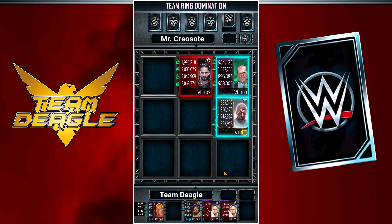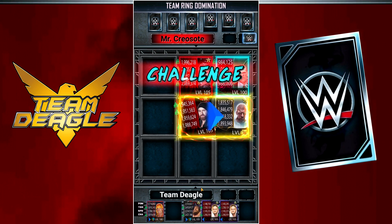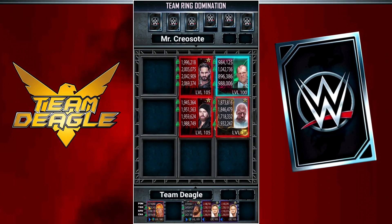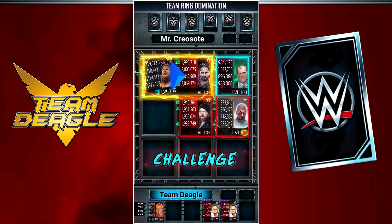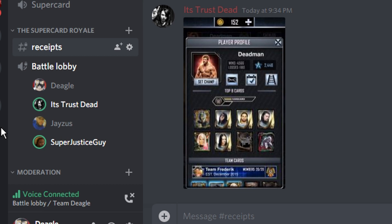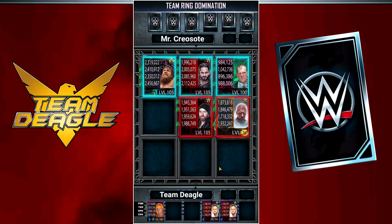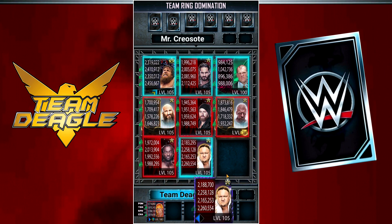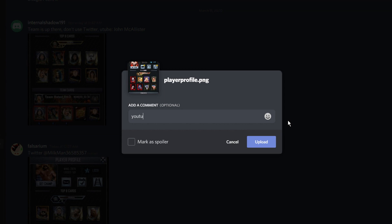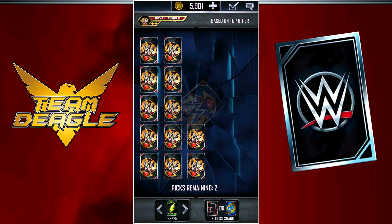Moving on — for anybody not in the WM36 tier who wants a WrestleMania 36 card, you can get one for free as long as you're Titan all the way up to Base Royal Rumble. You can participate in the Supercar Royale show, and if you win, you get a spot on the WrestleMania 36 team for a Team Ring Domination to get yourself a WM36 card. It's basically a show where two lower tier players picked from applications in the TeamDiggle Discord fight it out on YouTube for viewers to watch and vote on — whoever entertains the viewers most wins a spot. All you have to do to apply is join the TeamDiggle Discord, link in the description, go to the Supercar Royale application section, post a screenshot of your player profile along with your YouTube and Twitter usernames.